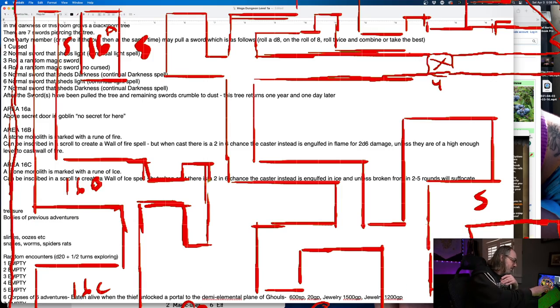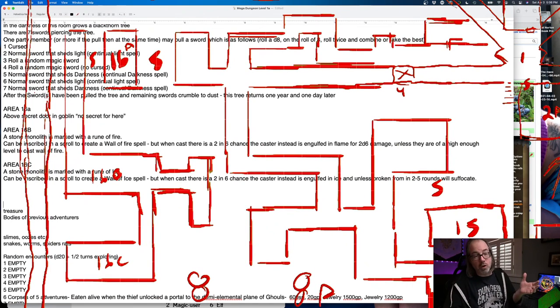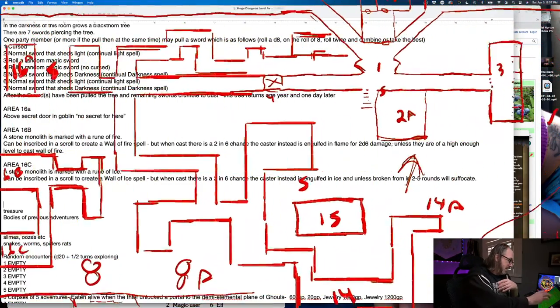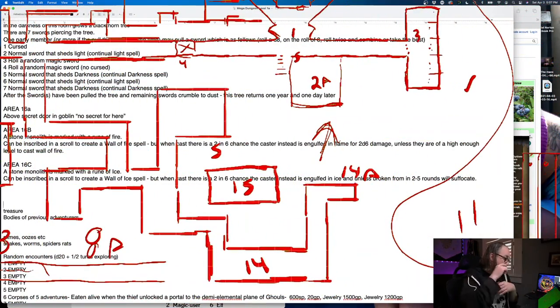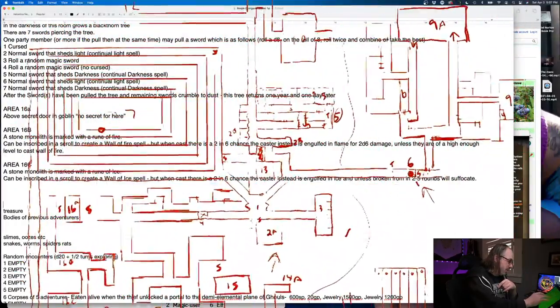So if they bust into area 16, it's like a knowledge area — it's risky but it's a knowledge area. If they come down into 14, you've got this demon idol you can deal with and it adds an entirely different spin. I think that should get us here.